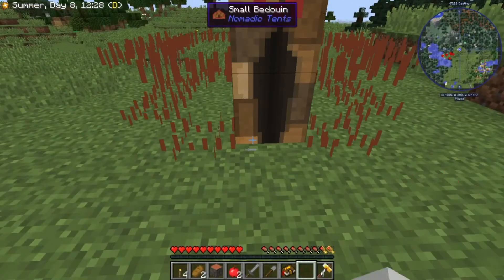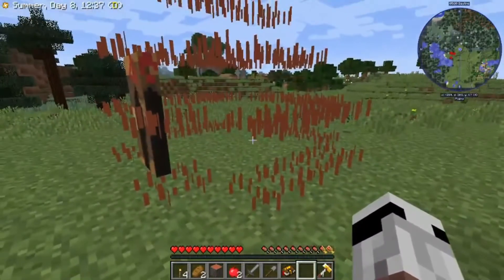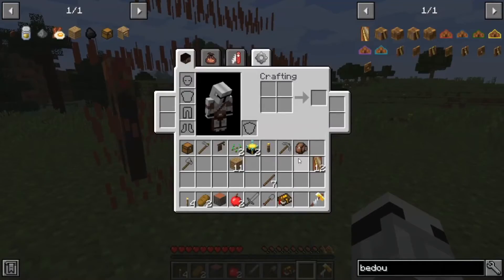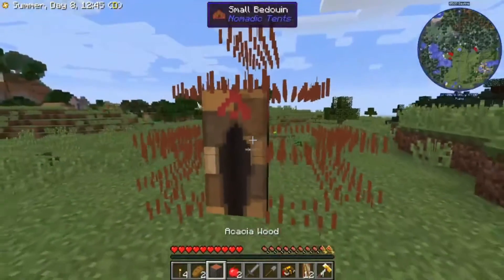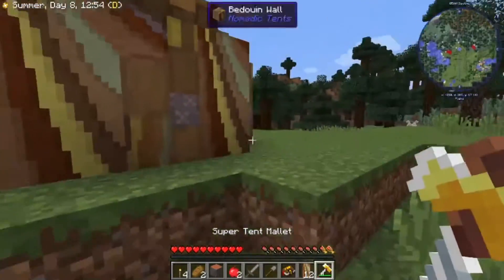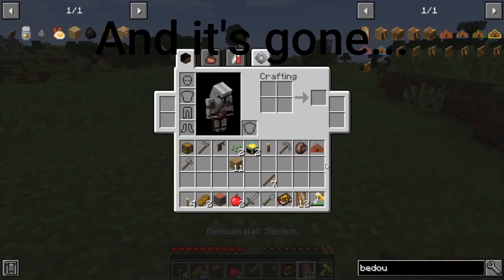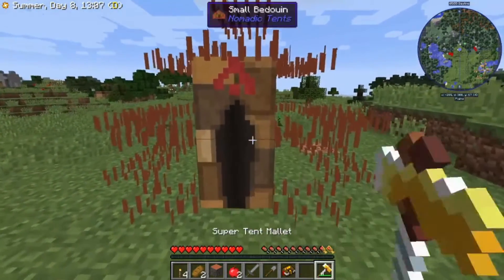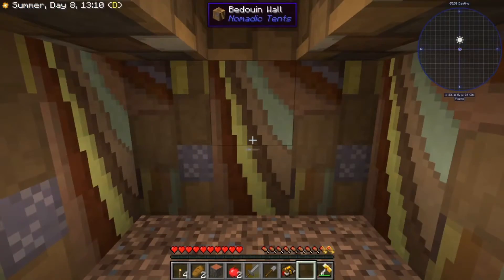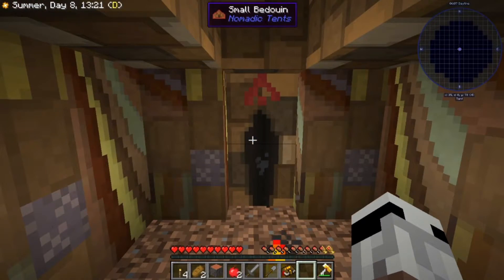I'm guessing we just — ooh. Is this what a Bedouin is supposed to look like? Or do we need more of the walls? Oh — oh my. Okay, well, that worked. Our first Bedouin is — oh. I destroyed it. Come back. Whoa. I right-clicked on what I thought was the door. Oh my. I guess our Bedouin is a dimension. Interesting.